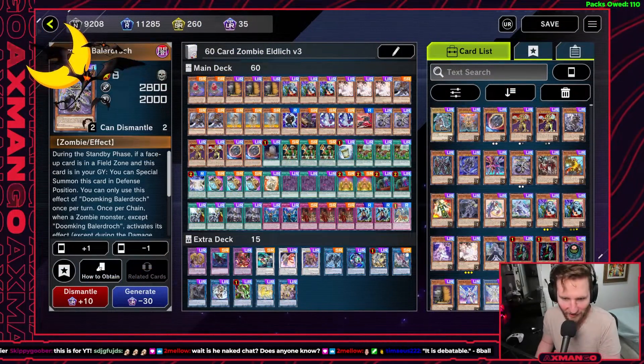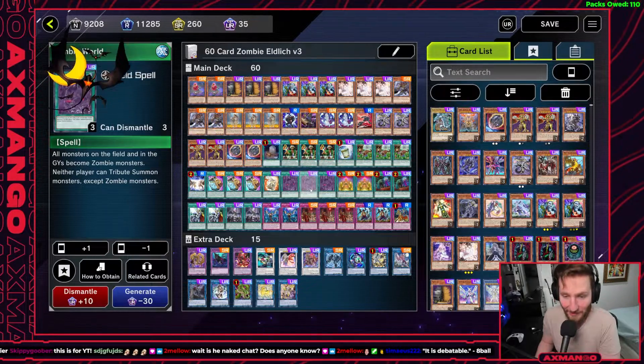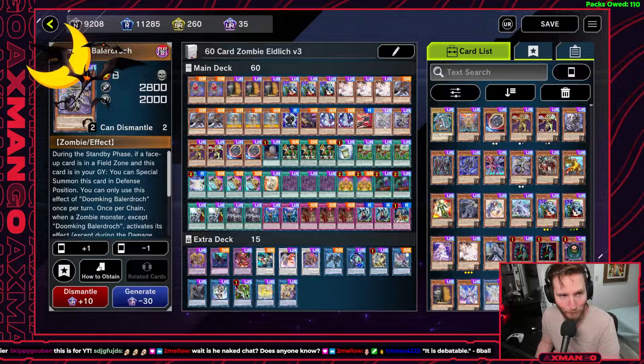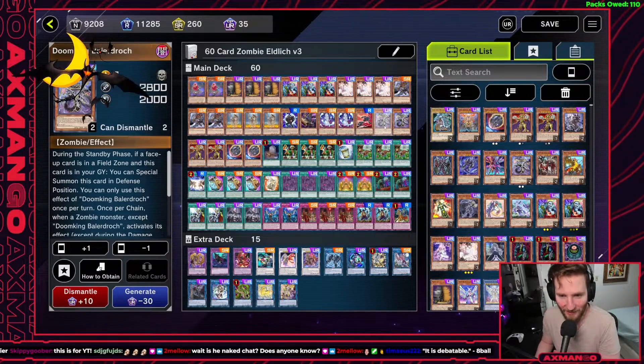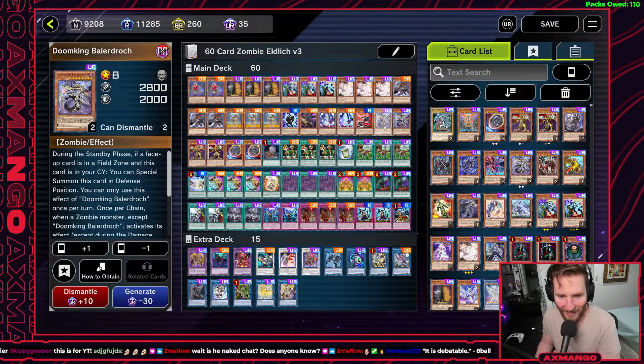Both effects can be done in the same turn, with one use per turn for each. With Zombie World turning all monsters on both players' fields and graveyards into zombies, you have a much higher likelihood of being able to bully your opponent with Ballerdrack without having to worry about whether you're playing the one Elvage player on ladder right now.